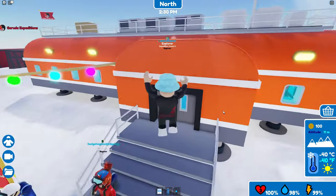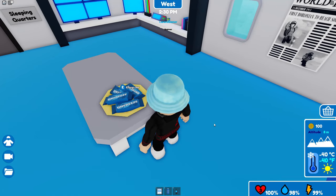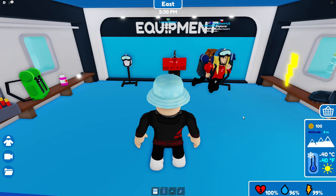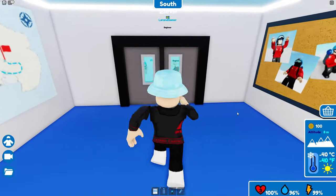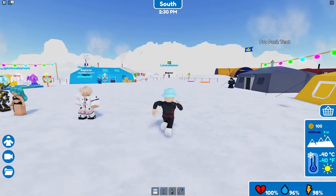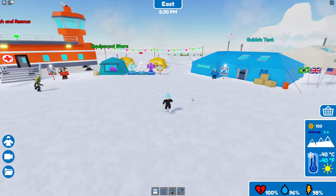Excellent! At the expedition center we can get some tools. This is an energy bar — grab one of those. We have some equipment, and some of them are also Robux items, but maybe we can just try it like this. We have great weather, it's sunny, but it's still minus 40 degrees Celsius — and minus 40 degrees Fahrenheit — so that didn't really make any sense, but maybe we can start like this.